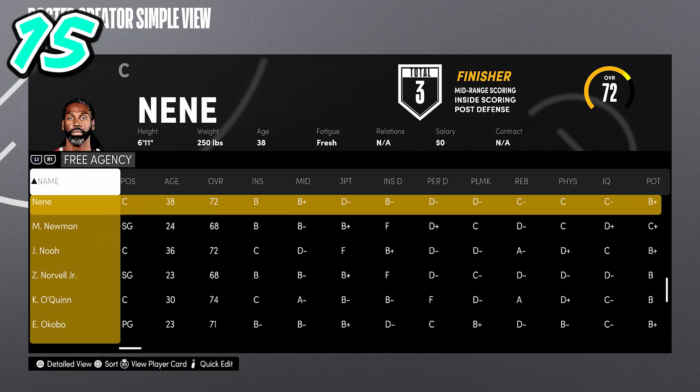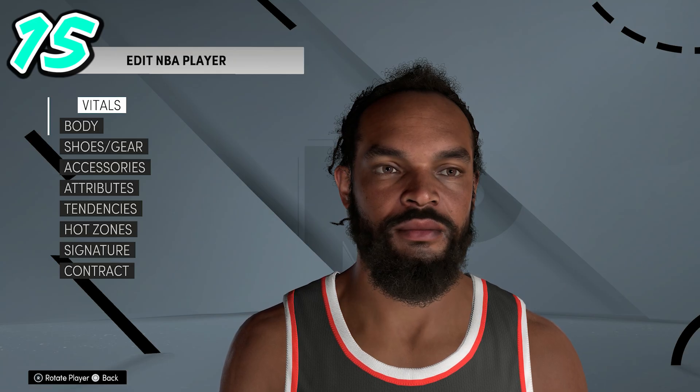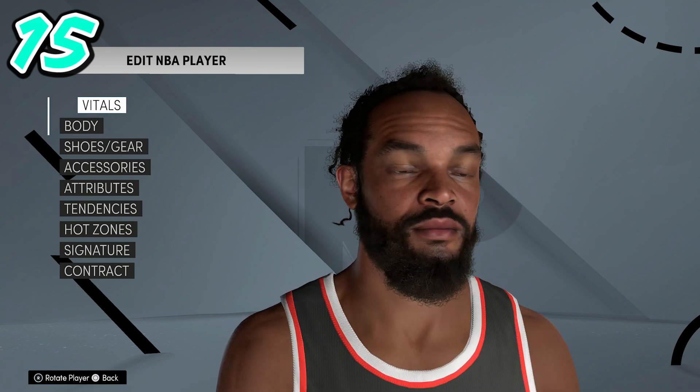Finally, Joakim Noah at number fifteen — I showed this in a previous video but wanted to show it again. It's a little weird that they decided to update Joakim Noah when he's not playing for anybody. His eye color is way lighter than it was in current gen, and his skin is darker because he got a tan. But that's everyone who got updated. There are obviously a lot more players that need updates, so let me know in the comments who you think needs one.